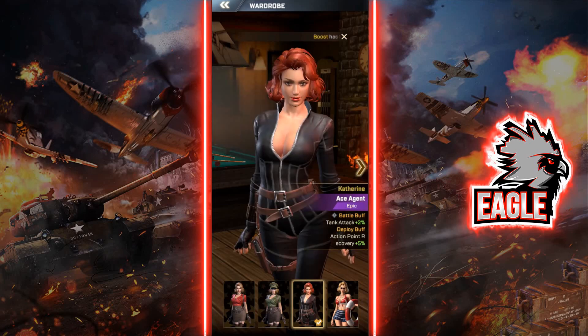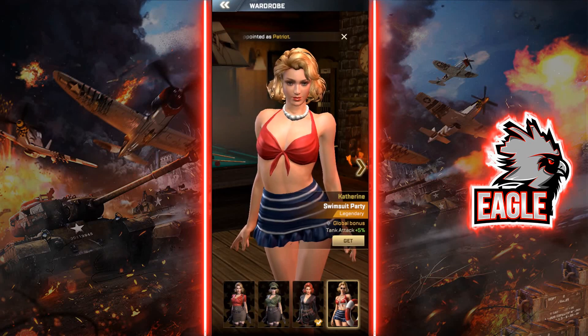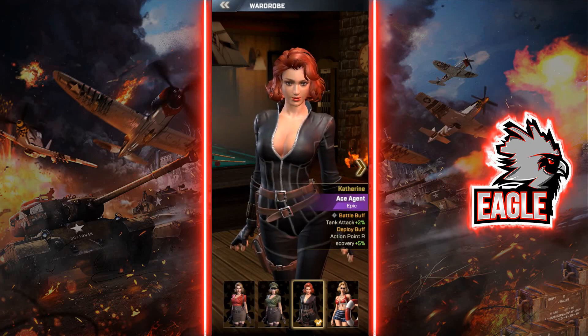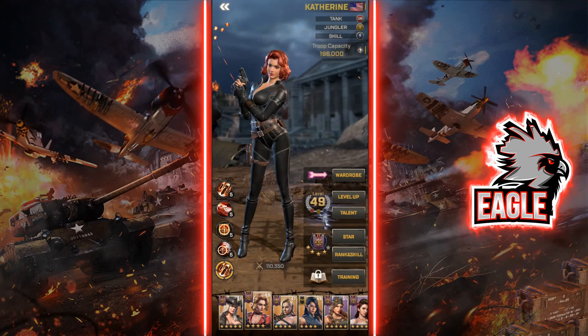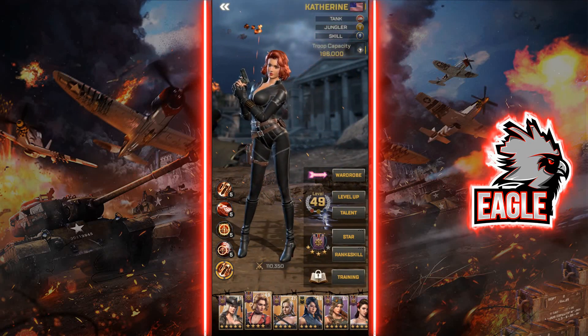Regarding her skins: there's a newer skin from a recent update giving a 5% global bonus — I wasn't able to get it — but the available skin giving 2% tank attack and 5% action point reduction is solid too. For training, you need 100 badges to max her training to level 20, which I recommend if you have awakened her and want to invest further, as she's a strong officer worth the investment.